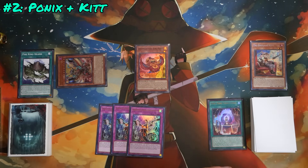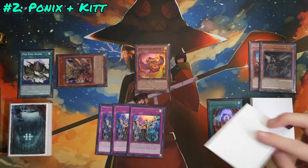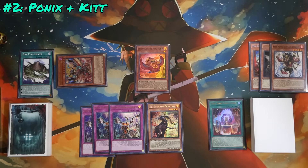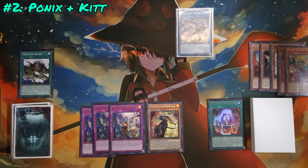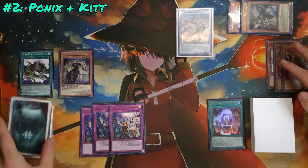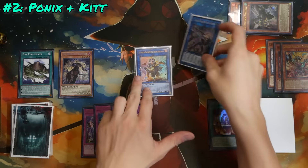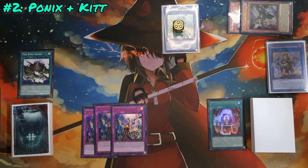Activate Fire King Island, but instead of popping Ponix like before, we pop Tribrigade Kit — still adding Sacred Fire King Garunix. This lets us go chain link 1 Kit to dump, chain link 2 Garunix to special summon itself, hitting the board and dumping Tribrigade Nerval. Then chain 1 Nerval, chain 2 Garunix. Because we have access to Tribrigade cards, we can go deeper into the Fire King engine by popping Fire King Avatar Barong. Nerval adds Tribrigade Fractal this time — not Karis — because we're going to link Ponix and Garunix into Tribrigade Farajit the Baron Blossom.